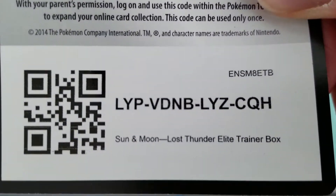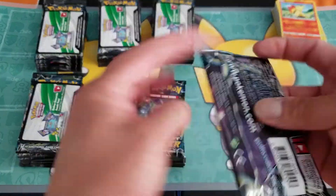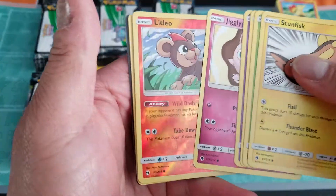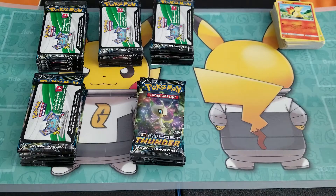Here's the code card for the second elite trainer box — Lost Thunder elite trainer box. Come on Blissey or Ninetales. Reverse, and Steel X. First code card.